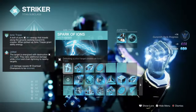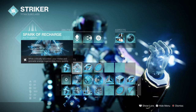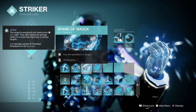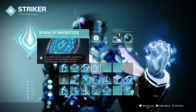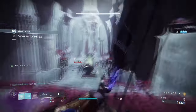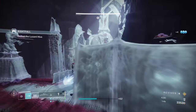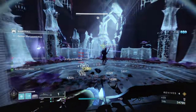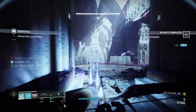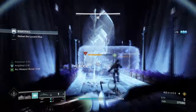For Fragments, use Spark of Ions, where defeating jolted targets creates ionic traces. Spark of Recharge, where while critically wounded your melee and grenade energy recharges faster. Spark of Shock, where your arc grenades jolt targets. And Spark of Magnitude, which increases the duration of lingering grenades. You'll definitely want these to maximize your arc grenade damage and recharge rate, especially for endgame. I highly recommend Spark of Recharge since you'll often be within critical health range.